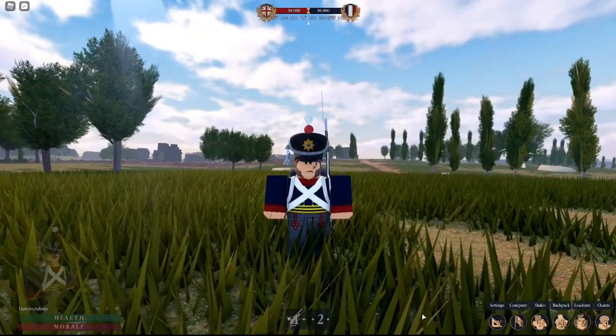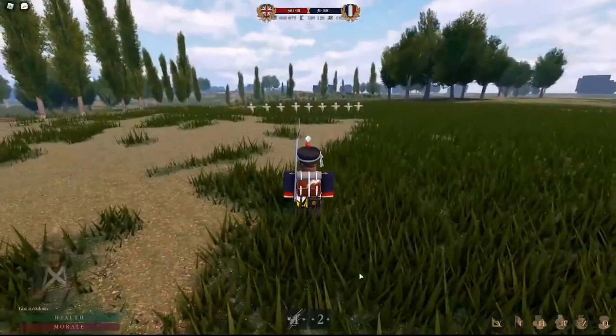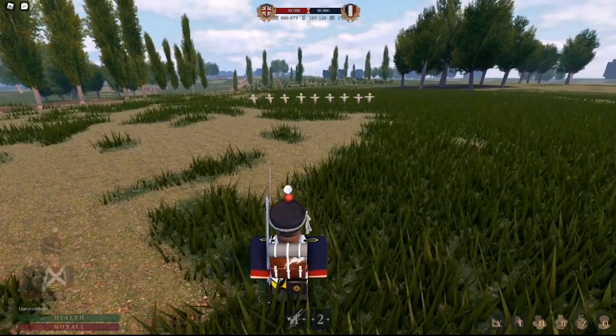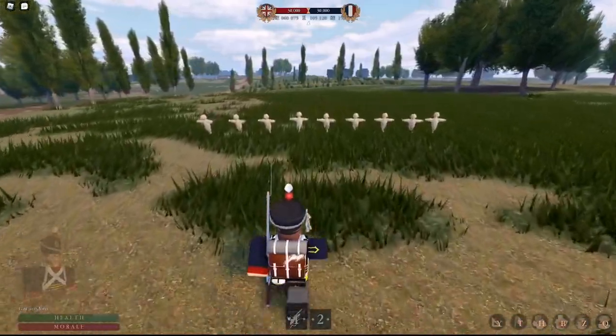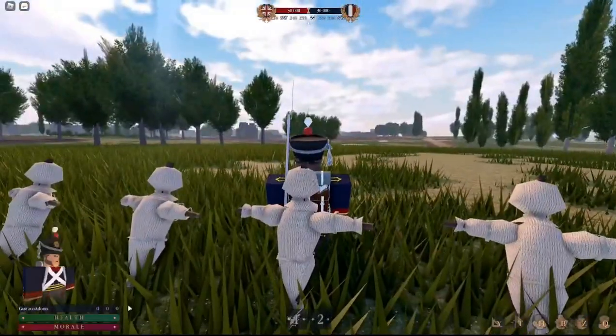Being able to calculate how far away your target is is also very important. If you are a commander or CO doing drills with your men to learn how to fire at which rate, walk forwards and count six seconds — for example, one, two, three, four, five and six. I have now reached the 100 stud mark as shown.